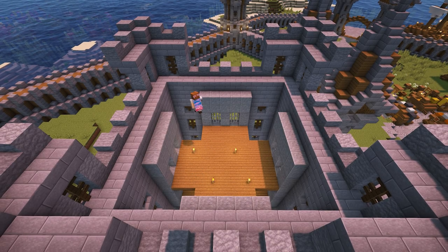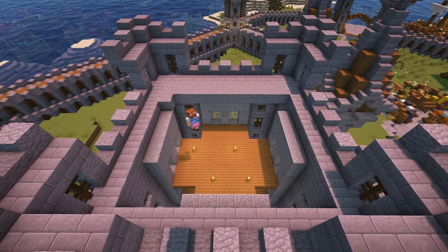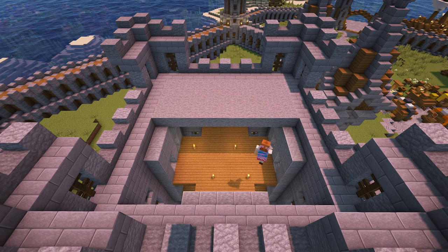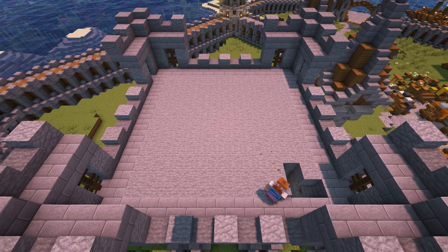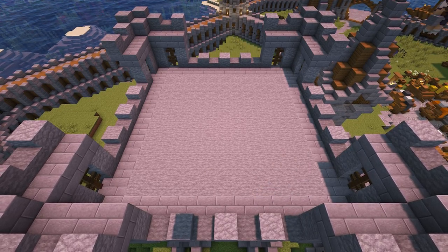And for the final floor, which is the roof, add stone blocks in line with the stone bricks at the top of the walls. And that's all of the floors completed.